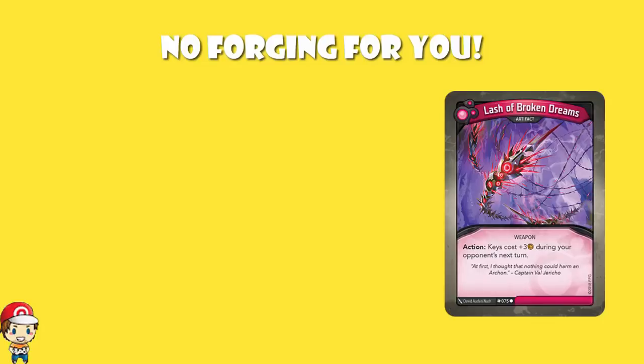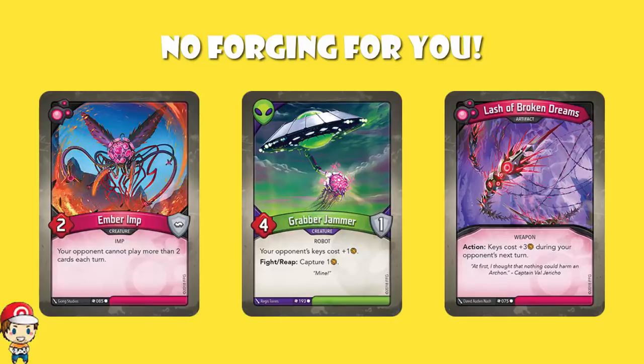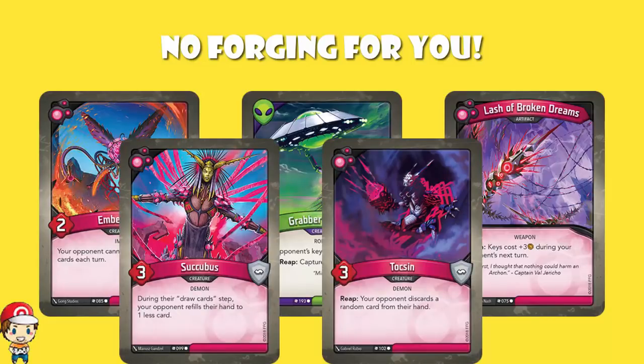But there's also two Grabber Jammers here. This is a skill which is just always in play — for each Grabber Jammer that you've got down, your opponent's keys cost one more Ember to forge. So it's not like you're always going to have this, but with two Grabber Jammers down and then you use Lash of Broken Dreams, all of a sudden your opponent isn't paying six Ember to forge a key — they're paying eleven Ember to forge a key. And you've got Ember Imp, you've got Succubus, you've got Toxin, so you are severely hurting their options in terms of what they can draw and what they can do, and then you're vastly increasing the cost of forging a key.